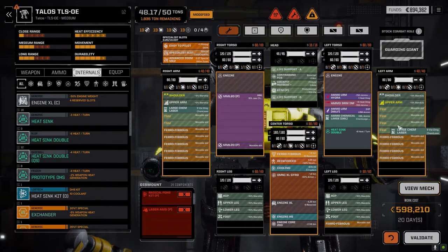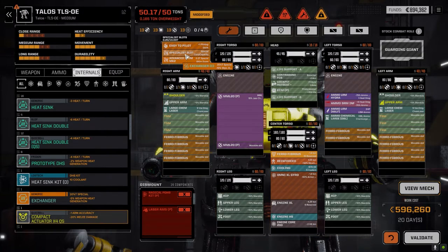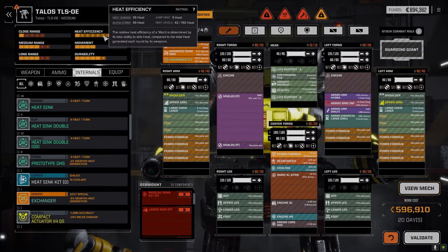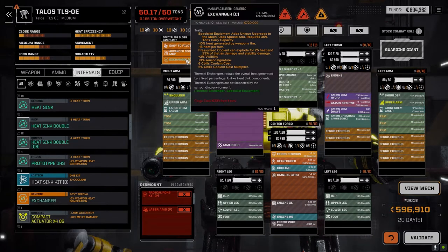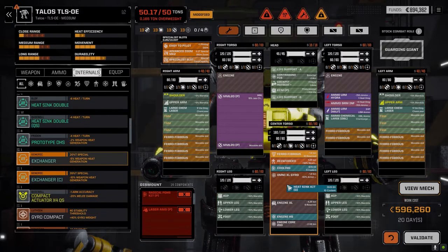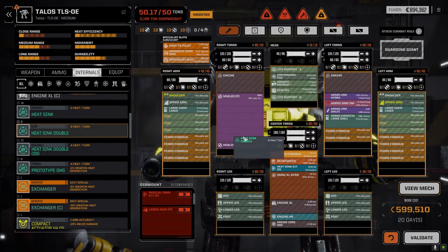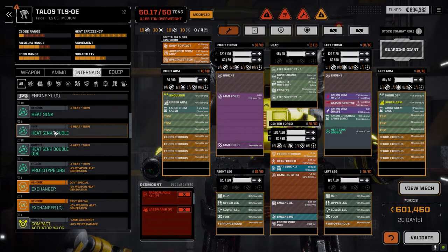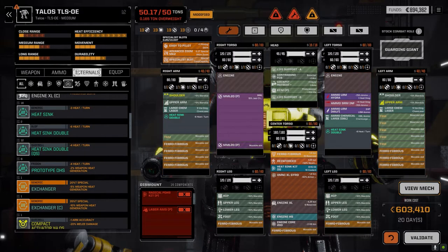Either that or we don't go with the double heatsink kit and round out with the coolant exchanger. How does that work out - 39, 49 - it's not enough. So we'd have to go with the double heatsink kit for sure. Let me know what you guys think - it's not a bad build, it just seems underwhelming for this type of mech.